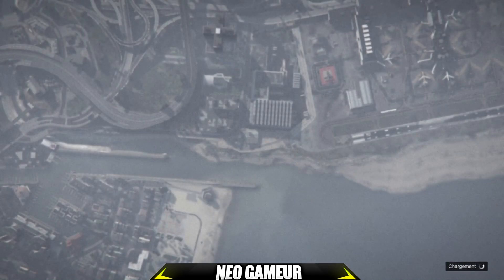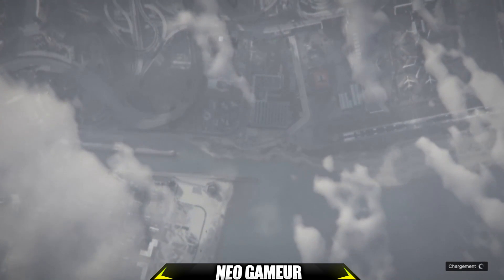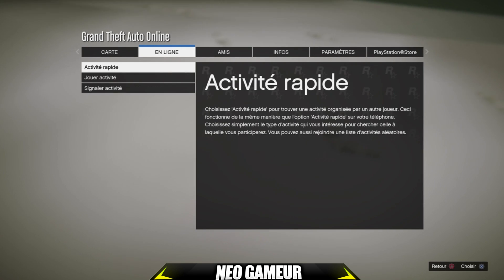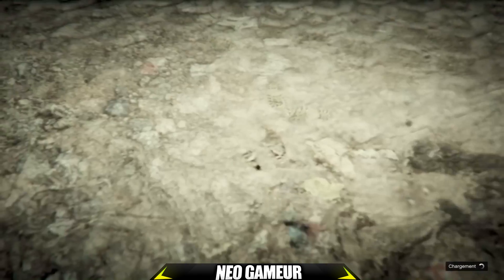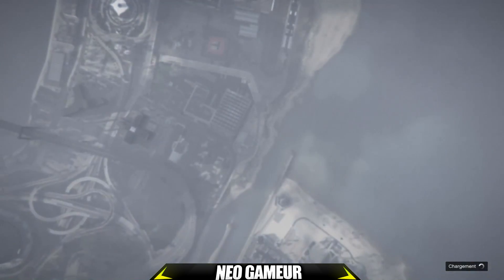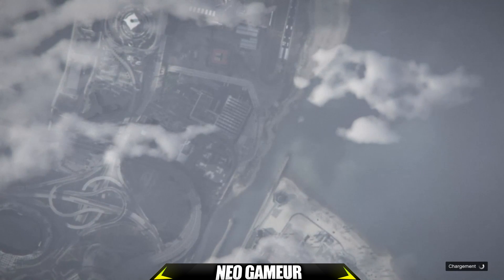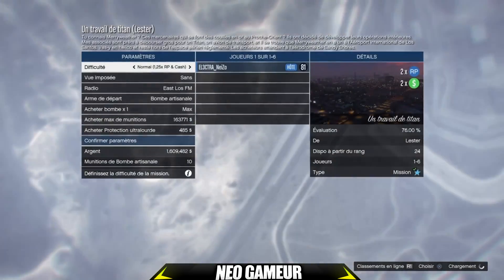Vous allez avoir un chargement dans les nuages assez long, puis vous spawnez en mode en ligne avec une caméra buggy. Une fois que vous avez la caméra buggy, il faudra faire start, aller dans l'onglet en ligne, activité, jouer activité, créé par Rockstar, mission, et vous lancez un travail de titan. Une fois dans les paramètres du travail de titan, il faudra directement faire rond et quitter. Si vous avez un message comme quoi il faut héberger, vous faites rond pour héberger, puis rond pour quitter.